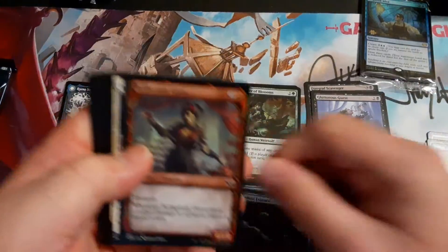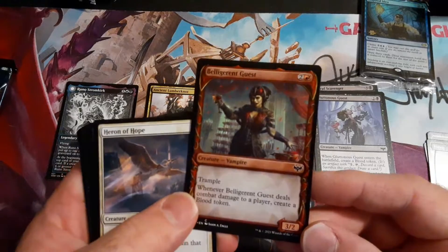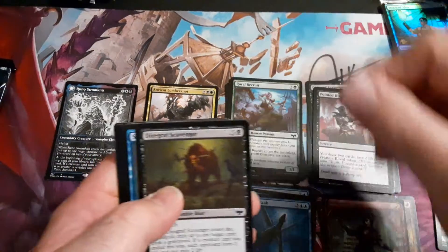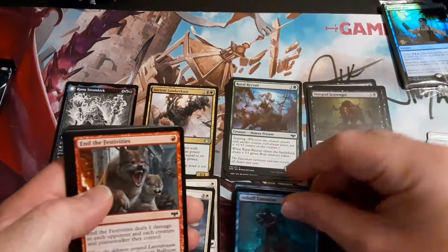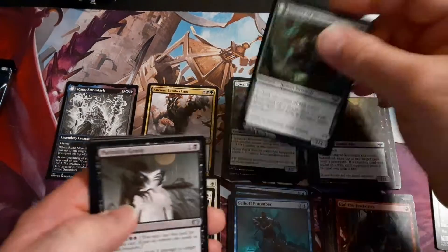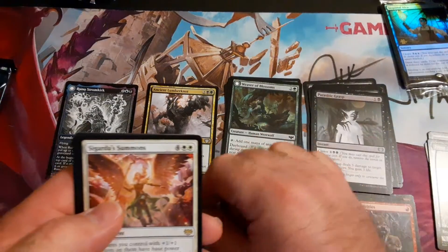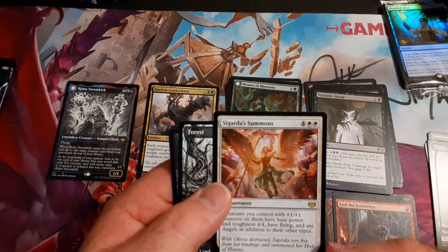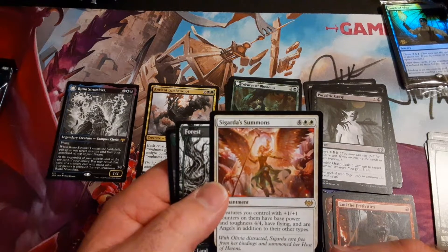An altar cord, and our giveaway is live now, so you guys can enter. That's pretty cool. We're going to start adding packs to our giveaway. I like this — the zombie bear with a sword to its head, that's a pretty cool card. We'll be adding a pack and a couple of things per video. Gorgeous Summoning: creatures you control get a plus one/plus one counter on them, have a base power of four/four, have flying, and are angels and additional types.